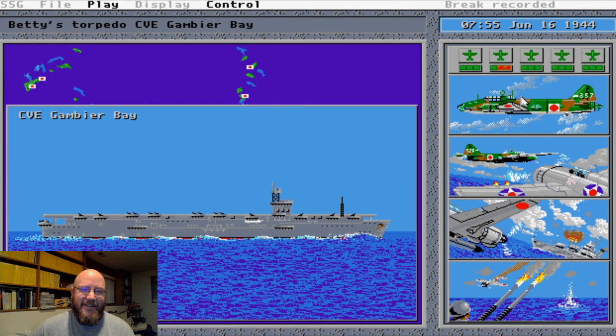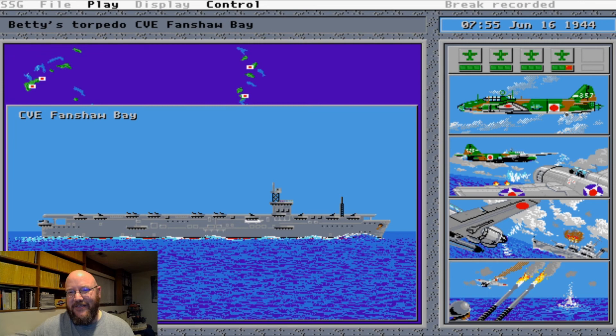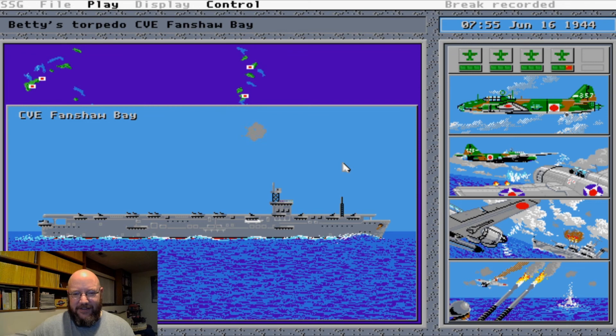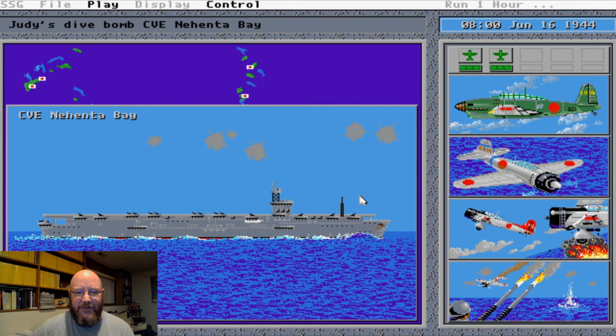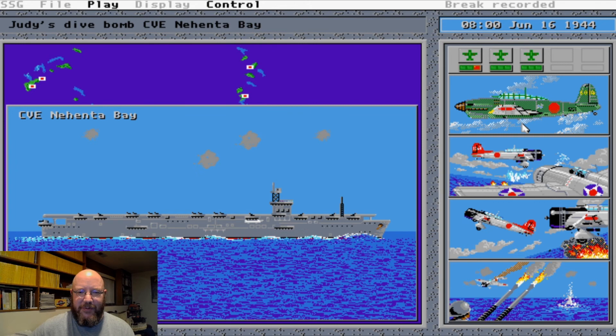A Betty bomber's coming after Gambier Bay here — maybe she can get a hit on her. They can actually launch torpedoes — that'd be kind of interesting. I don't think this thing could take too many torpedoes, so we'll find out. Fanshaw Bay — I don't even know all the carrier names now, we've got that many. Our CAP is still up and they're still chasing these guys around. These aren't our heavy groups, so you don't see quite the concentration of anti-aircraft fire, but all those attacks are gone now. The Judy was a cool-looking plane, but cool-looking and effective are two different things.